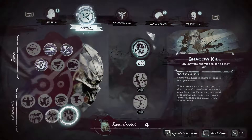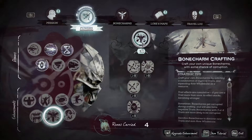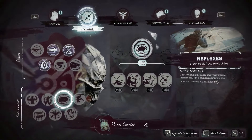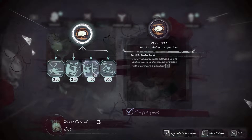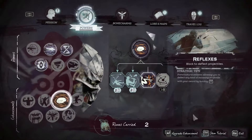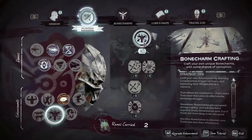Don't need Shadow Kill or Blood Thirst. Bone Charm Crafting — I do want to get into this though. Decisions, decisions. No, I think Reflexes — at the very least I'll get the first tier of it to be able to block projectiles, that's going to be very nice. And because I keep messing it up, I think I'll get Depth to Parry as well. There we go.